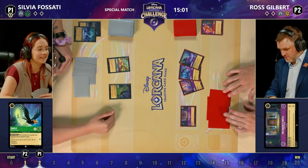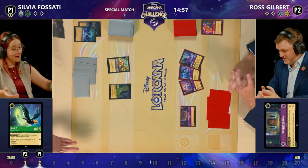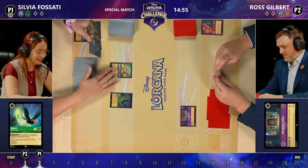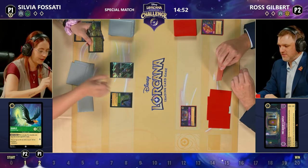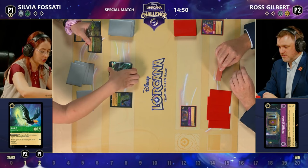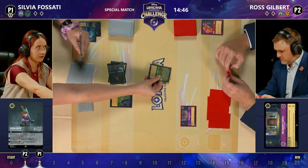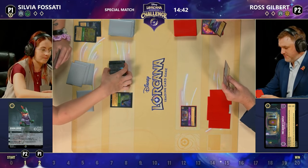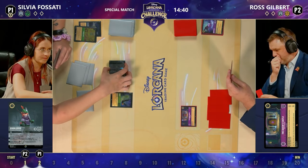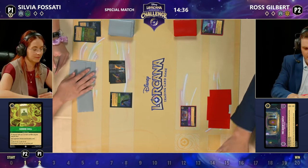There you go — show of the hand. A full bounce package in hand: the fox, the goat, and the rabbit. The Robin Hood Enchanted shifts in for Sylvia, and it's going to sing Sudden Chill. Ross discards the Madame Mim Fox, and the Diablo is still drying so nothing doing there. Ross draws and gains two lore for the Queen's Castle, putting them up to three.